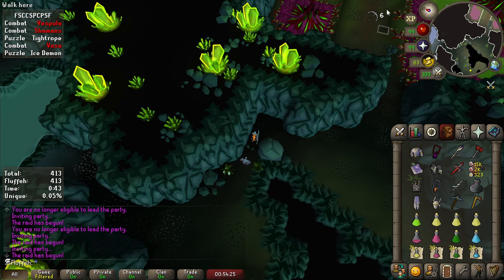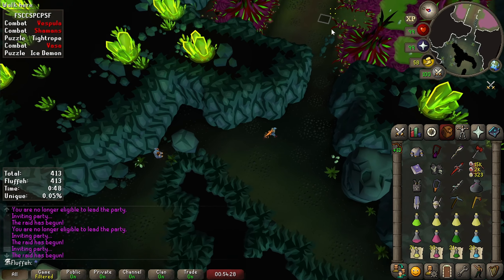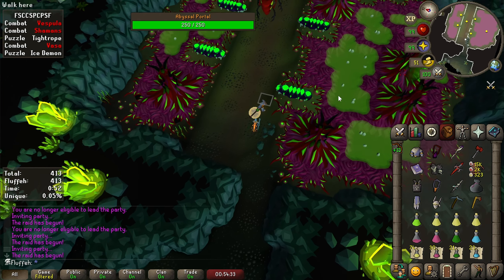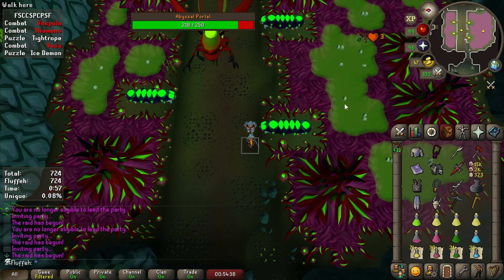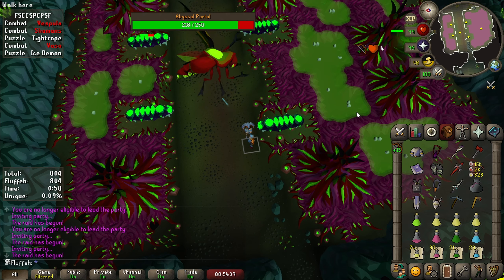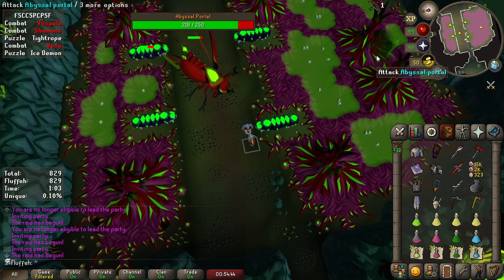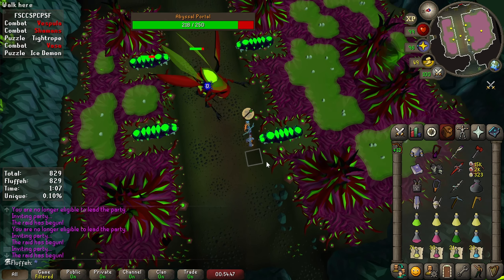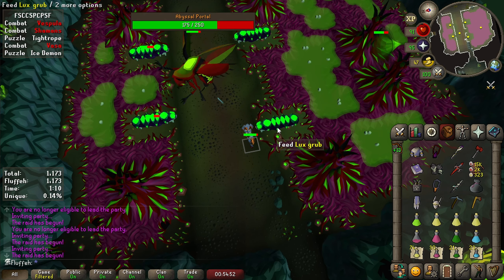Alright, let's jump in there. The first thing you're going to do is attack the portal. Hopefully this will prevent Vespula from waking up any grubs, but if she does it's okay. As soon as you attack the portal, you're going to run to the tile I have marked here. The reason you do this is to enrage Vespula so she doesn't start poking her butt at her grubs. The pattern we're going to follow here is 5 attacks on Vespula, and then wait 1 tick and attack the portal.